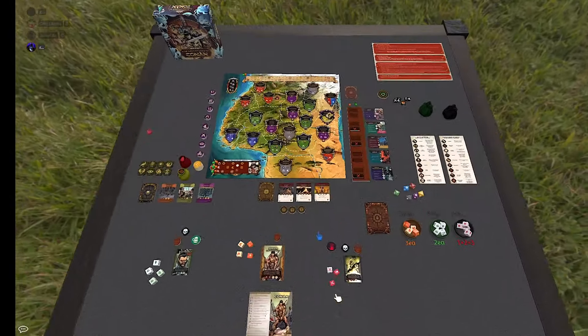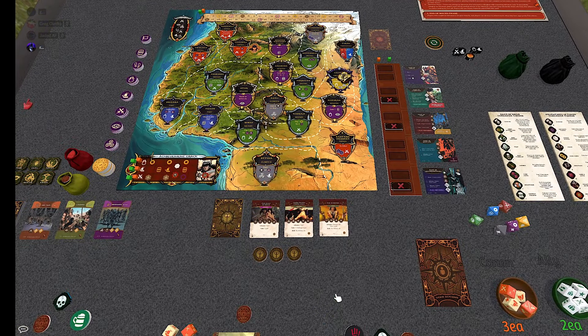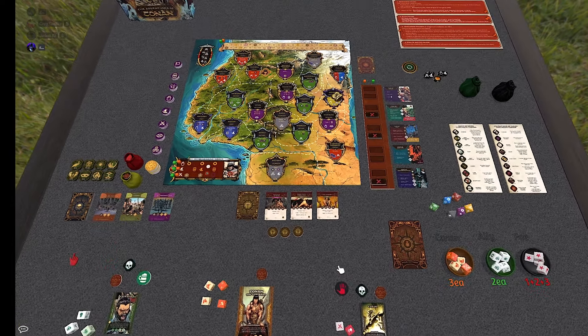Hey everybody, I'm Jack Reed, the designer of The Adventures of Conan. We're doing a demo here in Tabletop Simulator of solo mode. Even though it is solo mode, there's three of us here. One of us will actually be playing through the demo, and the other two will just be providing color commentary and snarky remarks as we play. I'm joined by Jaded and GJ, who have been play testers on The Adventures of Conan from the very early days. They've been very helpful in the development of the solo mode, helping to ensure that we capture the flavor and experience you'd get in multiplayer while playing solo.